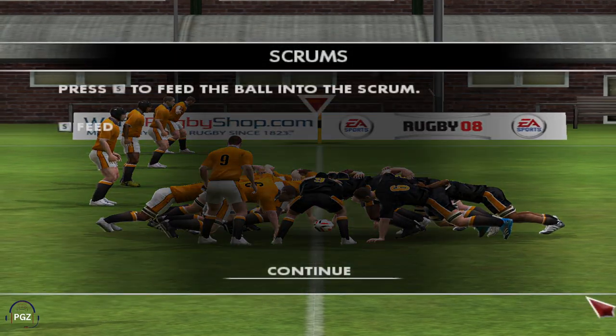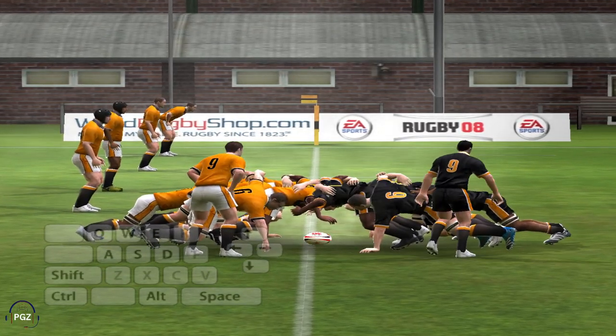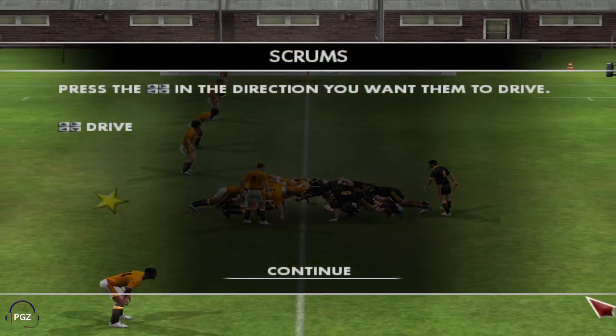Now I'm going to walk you through how a scrum is played. When the opposition team has committed a minor infringement such as a knock on or a forward pass, you are awarded a scrum. To feed the ball into the scrum press the S key. Now that the scrum half has put the ball in, you need to hook it backwards with your hooker's feet as quickly as possible — to hook the ball use the Q key. You should try to time it so that you begin to hook the ball as soon as it has been released into the scrum. Well done — that was a good hook at the ball.